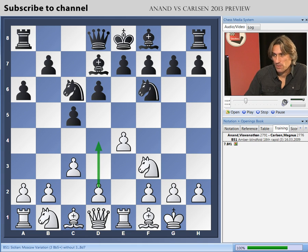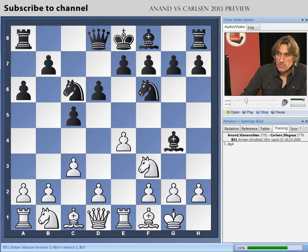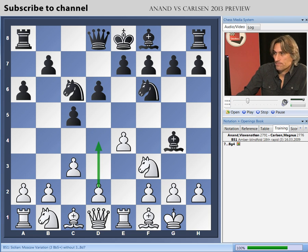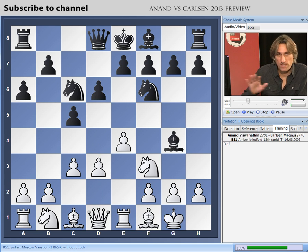Now that the Bishop has gone from b5, black is free to activate. This really discourages white from playing d4. Of course, white could play d4 here, but after pawn takes pawn, you can't recapture with the queen because the pawn is on c3. So you have to take with the pawn, and damaging the structure like this on the kingside is not to everyone's taste. So the normal move here for white is just d3. White has to play quite modestly instead of playing with d4 in the middle of the board.